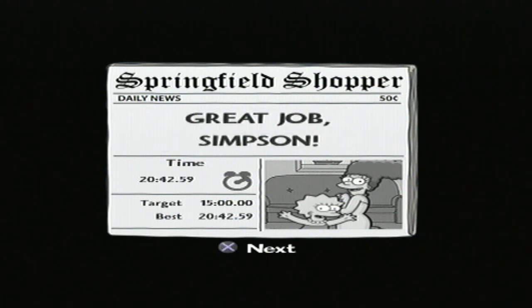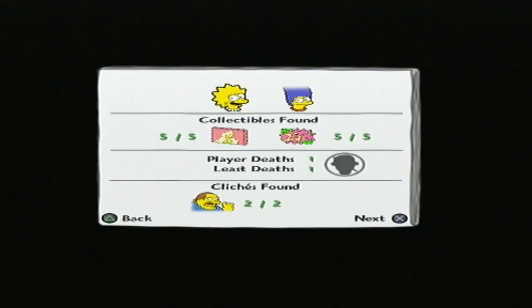Let's see how we've done: 20 minutes, 42, 59. Wow, this is going to be three parts. Five out of five, five out of five. We did die one time with Marge's quite funny death. And both clichés found - remember, that first one you can miss if you don't run into the wall a little bit. Next mission is called 'Enter the Cheat Tricks' and it's about video games, with Bart and Lisa. Quite a good one - I do like that mission. So I shall see you then. Goodbye.